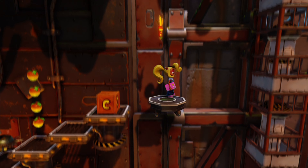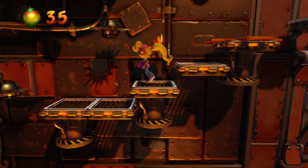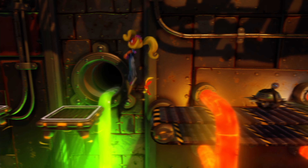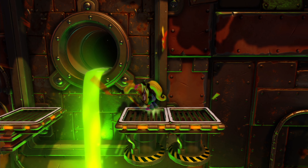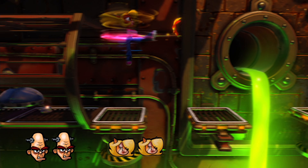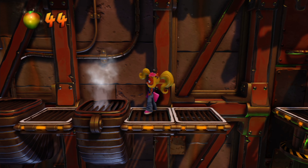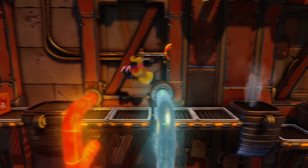Luckily, you can still kill these guys — I'm pretty sure you cannot jump on them, but you can still spin them in order to defeat them. Let's head down — you can also jump down if you're able to land on the ledge. Let's avoid these guys — these kind of robots we cannot spin, not jump and not spin. These guys are just undestroyable for us.